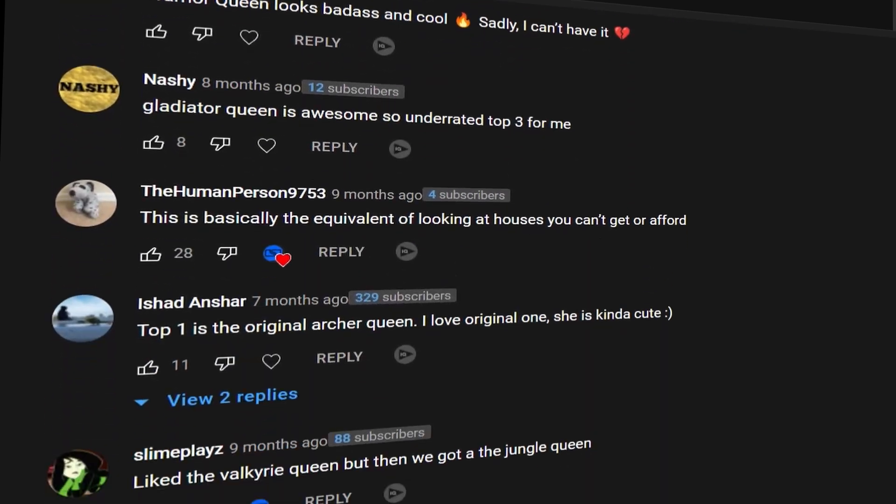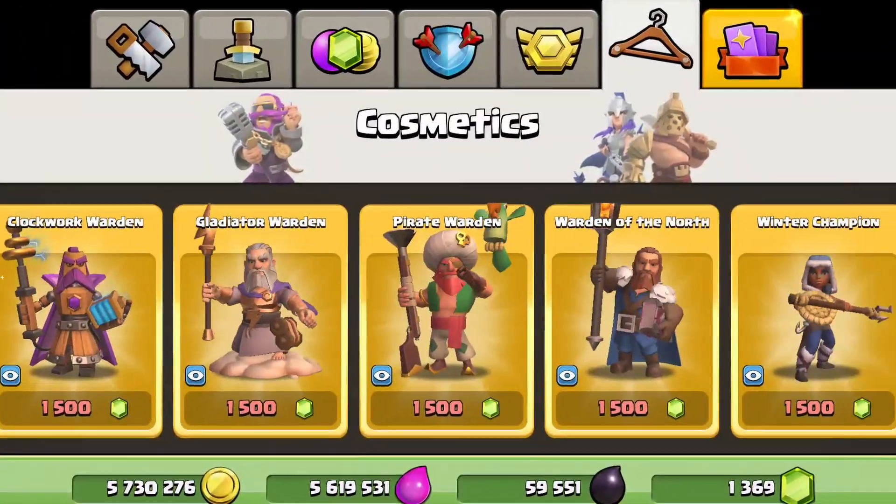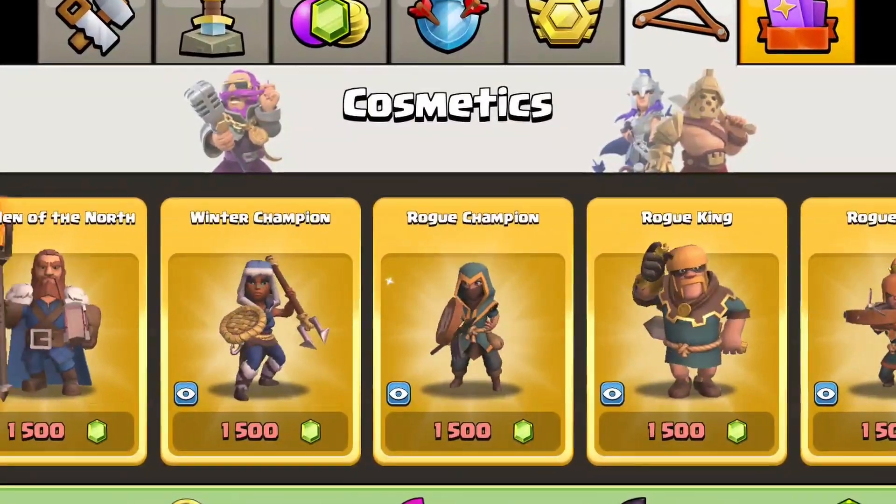These are the most frequently asked questions from the comment section on hero skin ranking videos. I get these questions all the time, so I decided to put them all into one video. All gold pass skins will come back after one year for 1,500 gems for you to buy in the shop.